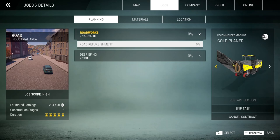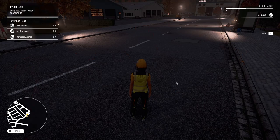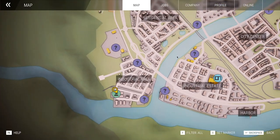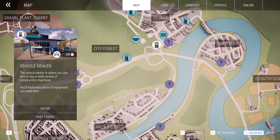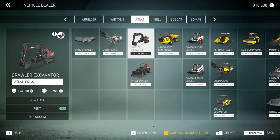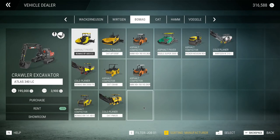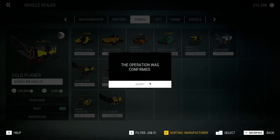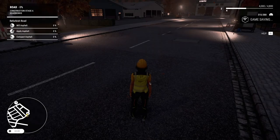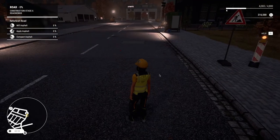We are going to start with the cold planer first - this will get the old asphalt away and then we can get the new one on it. So let's go to the vehicle dealer first. Using the filter, here it is - we are going to rent this one, it's 6,000 currency for one day. Here we go, let's pick it up.